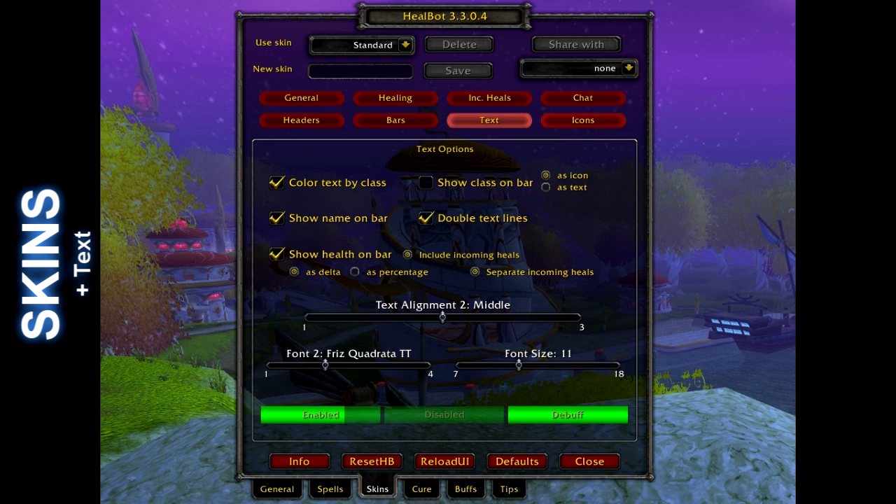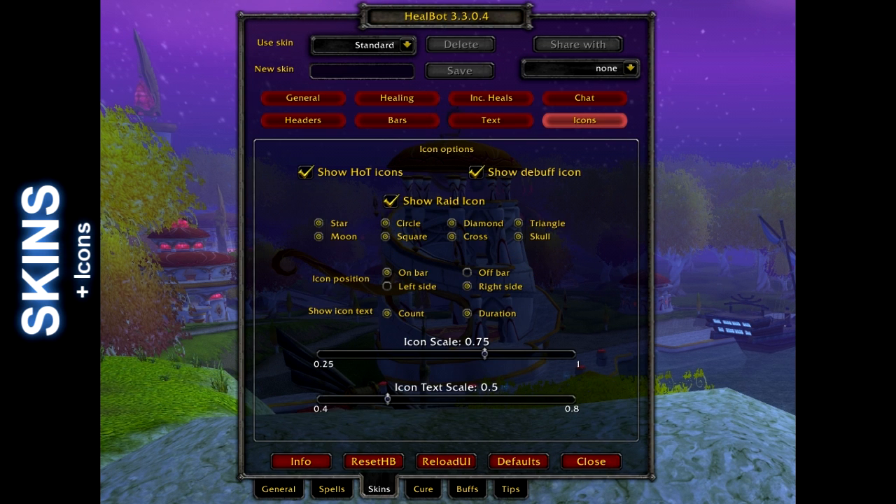Also enable incoming heals. Pretty much everything here is good — just a pointer: I use icon position on the right because I play a discipline priest and a resto druid, so I have to deal with a lot of HoTs and buffs. I don't want them blocking the player's health when they are low, so that is why I chose to display them on the right. Enable raid icons will let you see any icons put on players, whether by a raid leader or by Deadly Boss Mods.